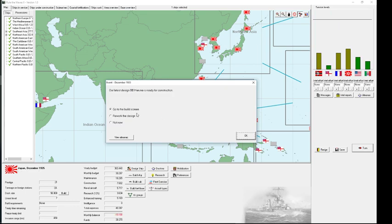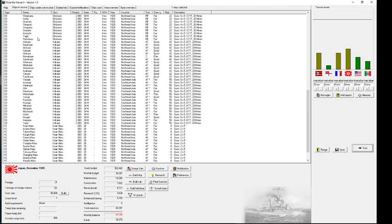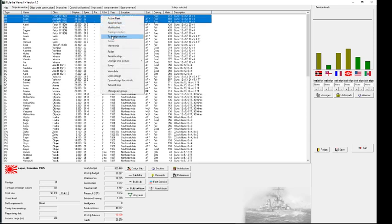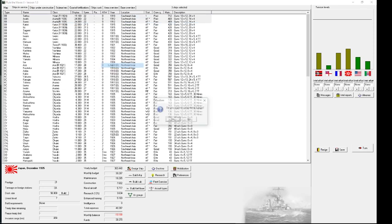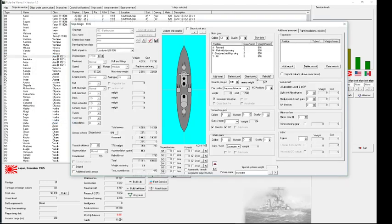Peace has been concluded — damn it, indemnities from our side! Why? We were winning. Now let's just scrap my ancient ships — everything up to a certain point is scrapped. Wait — can I rebuild those old cruisers to turn them into carriers by adding a flight deck?